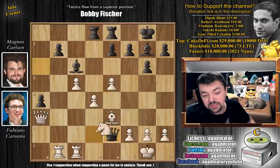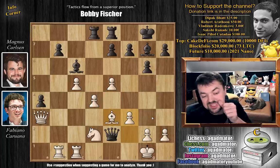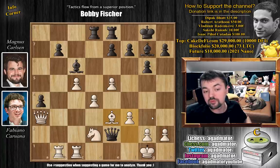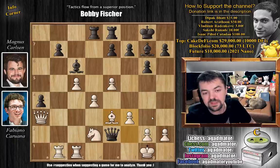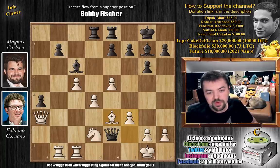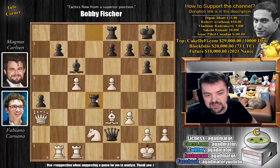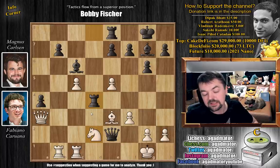However, after queen to e2, Fabi did not bring the knight back — he played f3, which makes sense as the bishop occupies this beautiful diagonal. You prepare knight to e4 in some lines. But it's actually a move that brings the position very close to losing for Fabi. Feel free to pause the video and try to find the move Magnus played. The move is rook captures on d4 — after bishop captures, we capture the knight on d2. We've given up the exchange but dealt a crippling blow to white's central pawn mass.